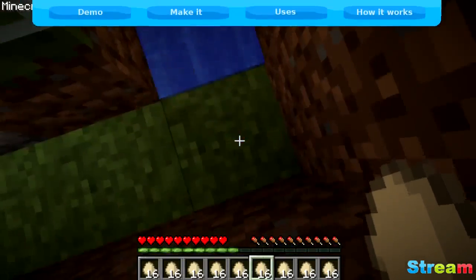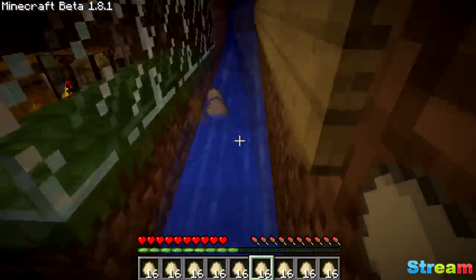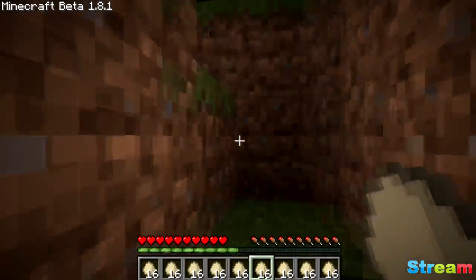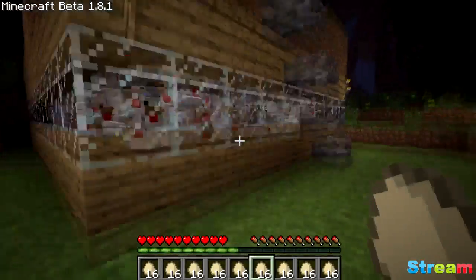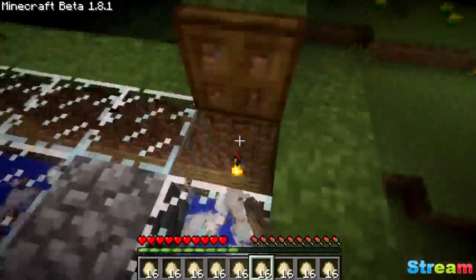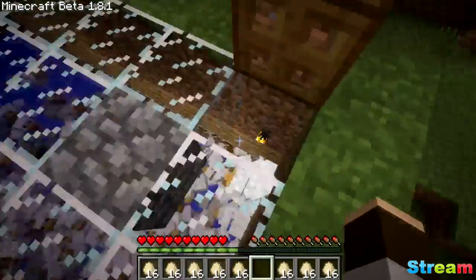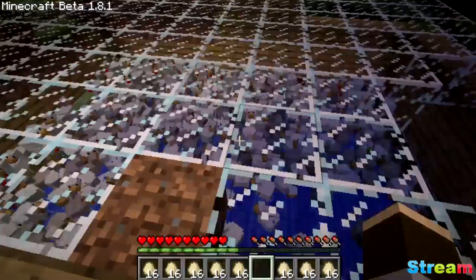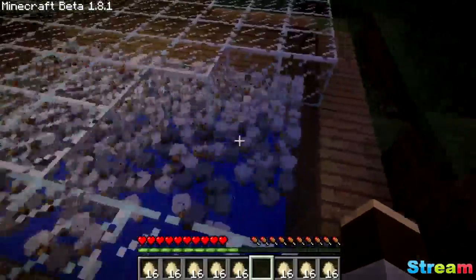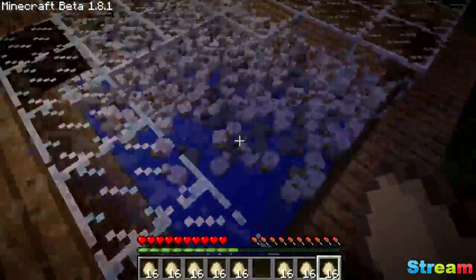Basically what happens is you stand here at the end of the water where you can collect all the eggs that the chickens lay, and then once you get all the eggs you want, you can make a mob grinder or something so you can kill the chickens and take the meat, or you could go up to the top of your chicken farm and add more chickens to it. You can see there's a lot of chickens here and this is my survival map, so it's all legit and I haven't spawned anything in.